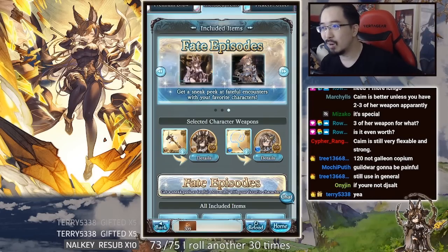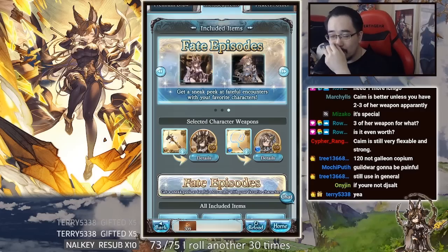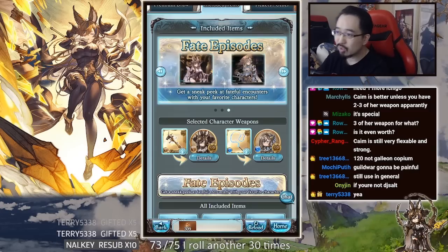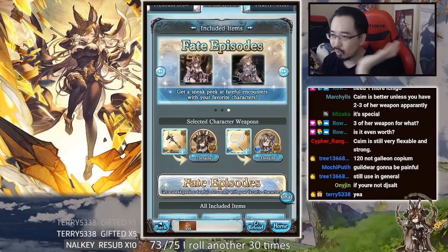If I get lucky I get lucky, if not, that's fine — it's a gacha game. There's not much you can do. A lot of times I always say: if you want to push toward a specific element, the easiest solution is to just follow Guild War, because doing Guild War is stupidly important for spark funds and jutens progression.